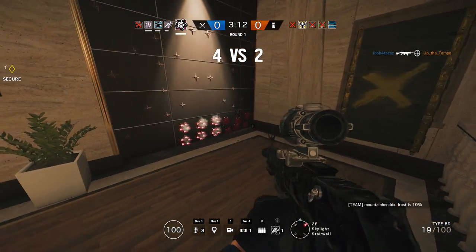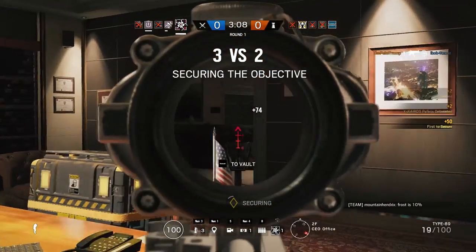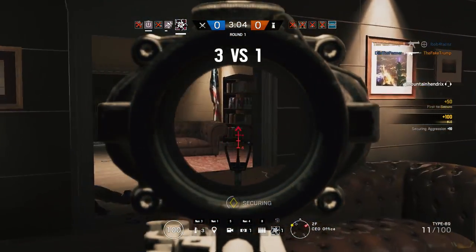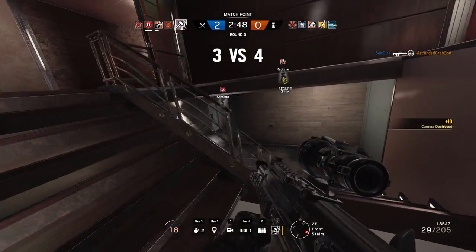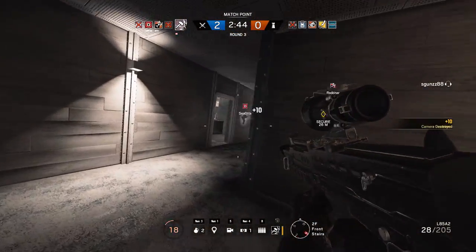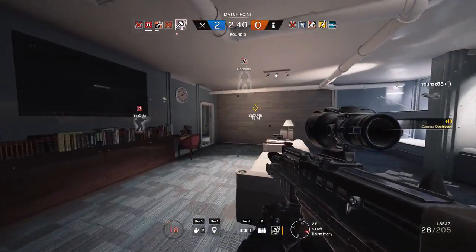A good way to use Hibana is to use her pellets on the bottom of a reinforced wall — shout out to Narcoleptic Nugget for this tip. You basically blow out the bottom, run at the wall and crouch, and you pop out the other side pretty quickly with the element of surprise. Aside from the obvious three-speed operators, the only other operators I would consistently rush with are Buck and Sledge. They're pretty similar, but they both excel at getting through doors and walls extremely quickly.